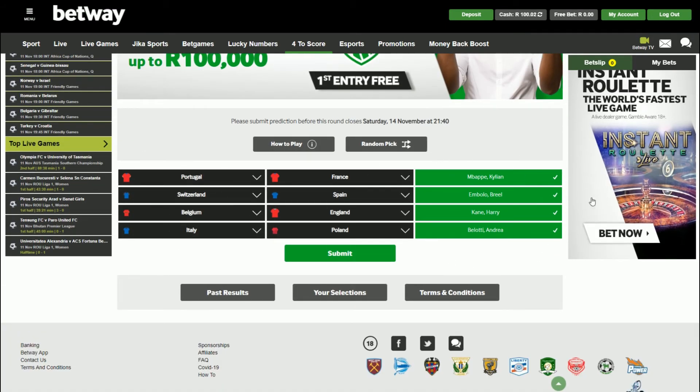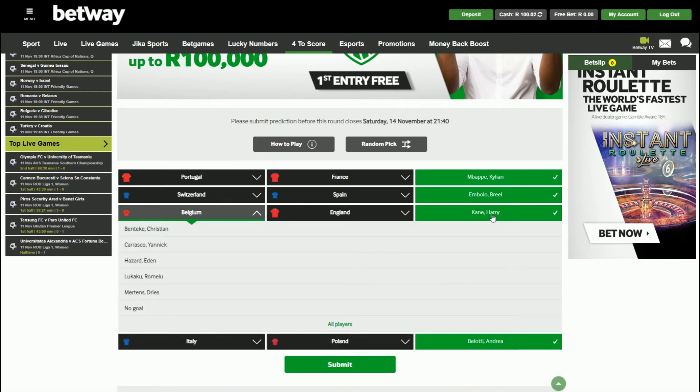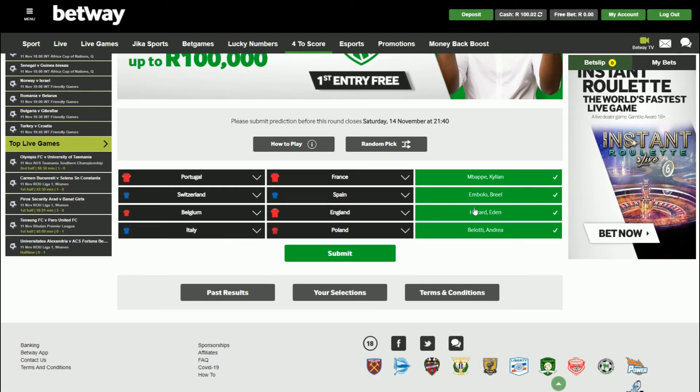So now you see I've made my selections. It has each of my selections next to the fixture. I can also change these if I want to — for example, if I want to change the Belgium-England game, I can remove Harry Kane and put in Eden Hazard. That does that automatically for me once I have selected it. But I actually want to keep Harry Kane there.